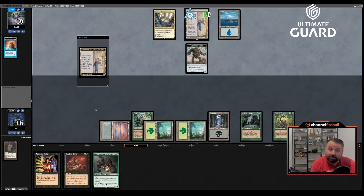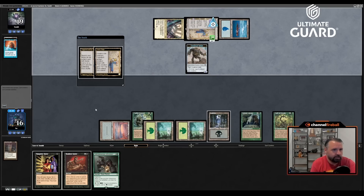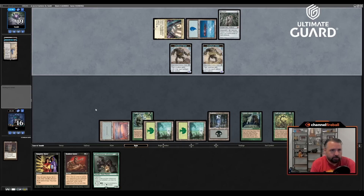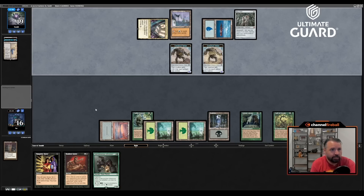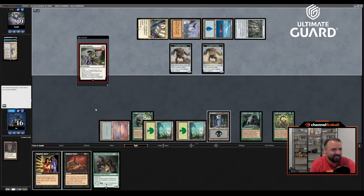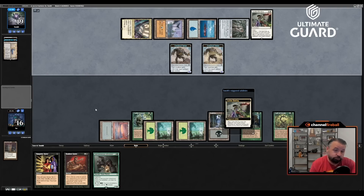Oath might just get him. Does he have a Mox and an Academy to Cryptic my Oath? Ley Line Binding! Okay, wow. I go to 13, then I'll go to 11 because I'm going to Vamp. If I get Pulse I can kill the Ley Line Binding and get the Oath back, but then I'm just taking a bunch of damage off those tokens — taking six currently but it could be a lot worse.